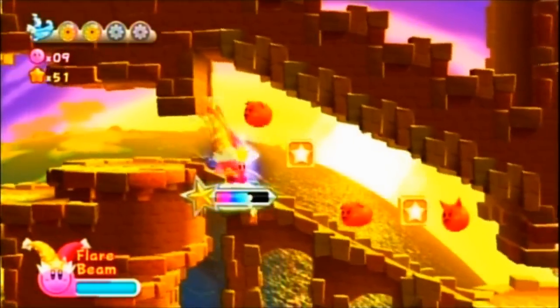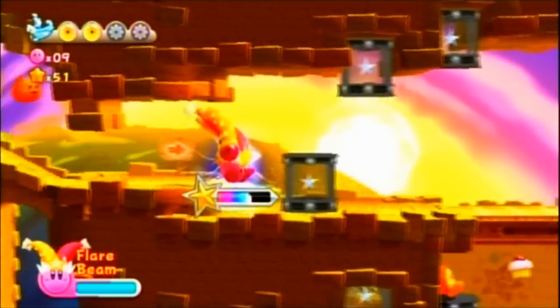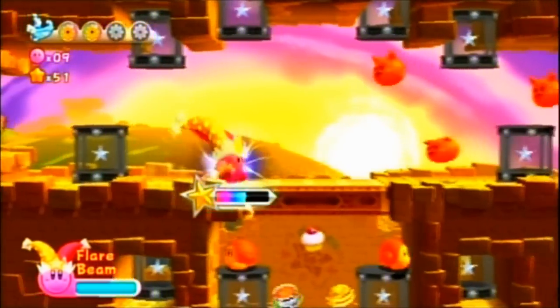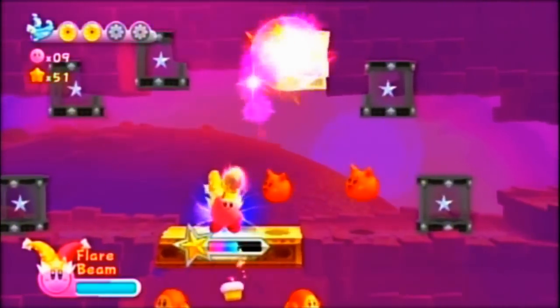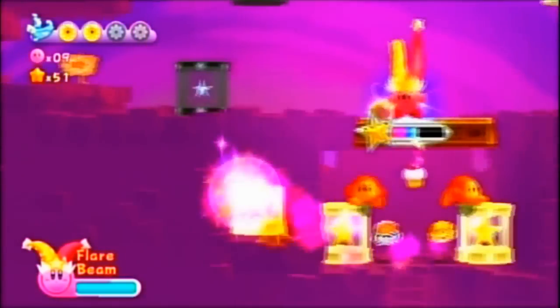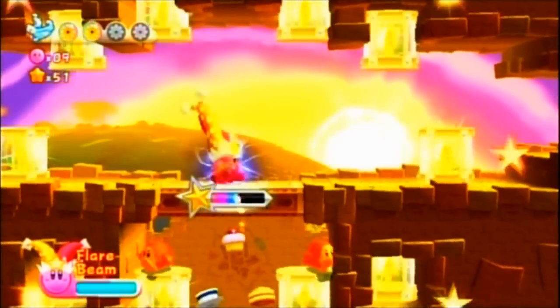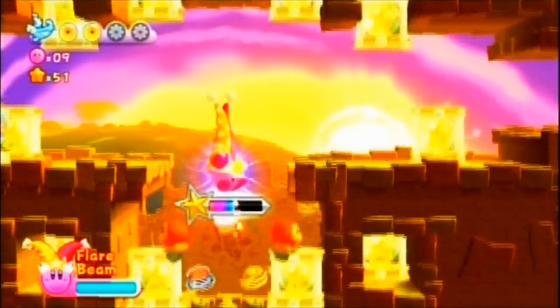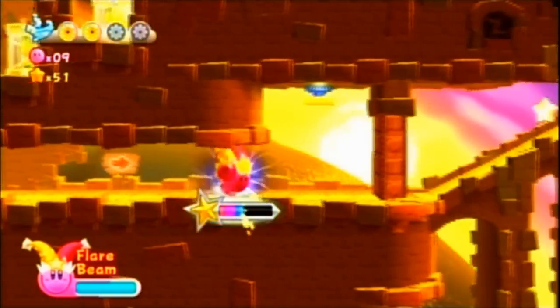I'm not even going to bother using it on these guys, because I can walk through them. Because some of these get pretty difficult — like this one, there's a ton. You have to make sure that you don't get hit by the enemies too. It's going really fast. There we go. Open up, give me my cake. And what's down here? A secret area! What could it lead to?